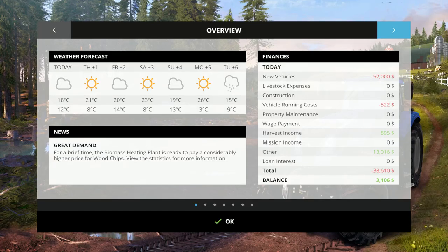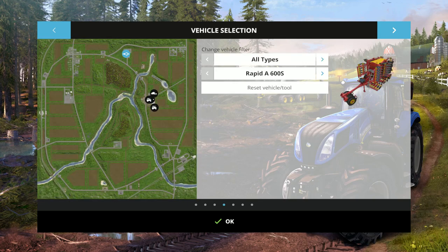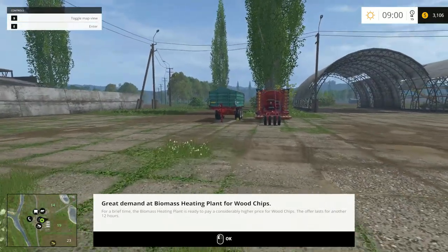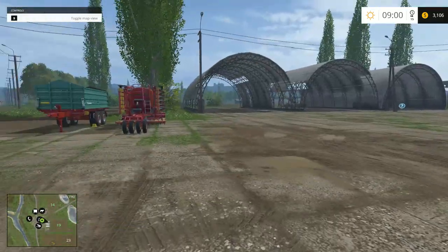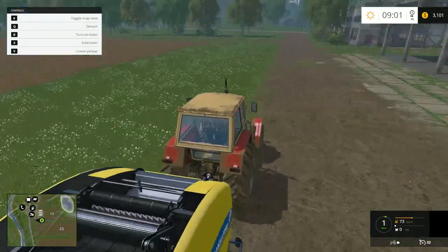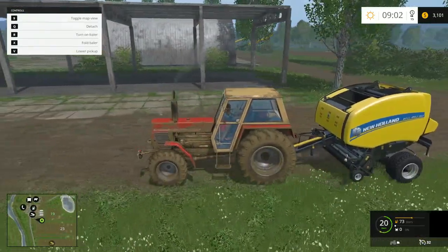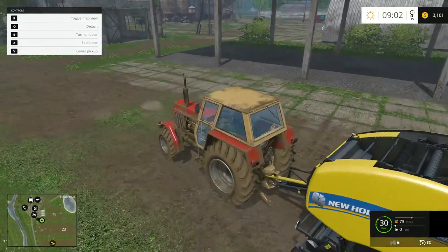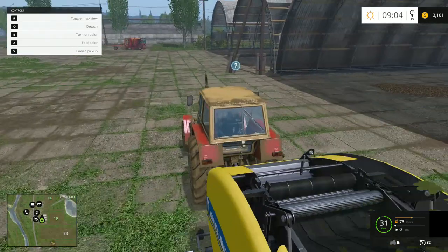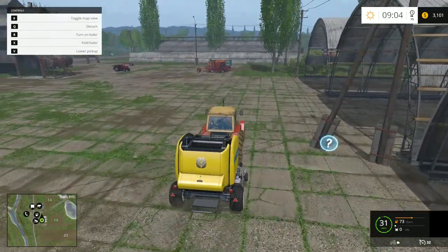Now we don't have much money, but it's not to worry, because we will now be able to sow the seed into the field really quickly with this thing. So where's the tractor? We'll take it over to the field — I mean the sowing machine — and we'll sow it up.